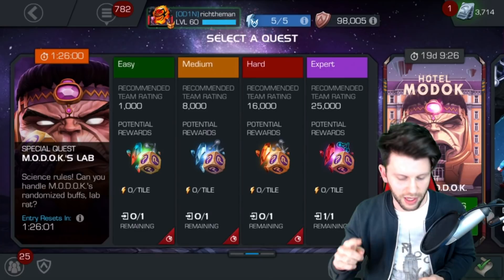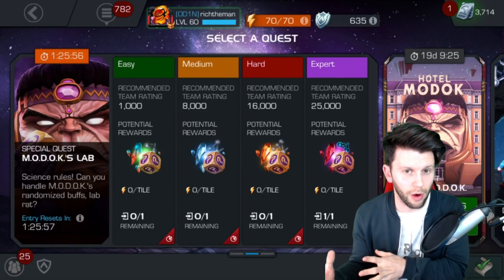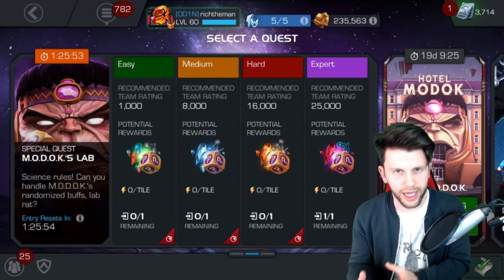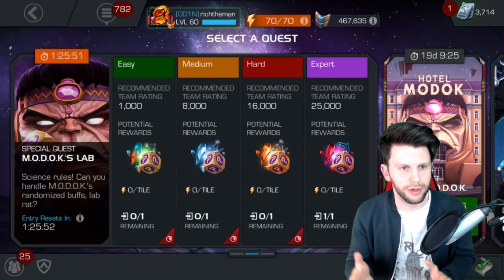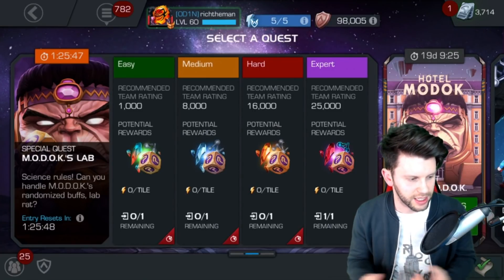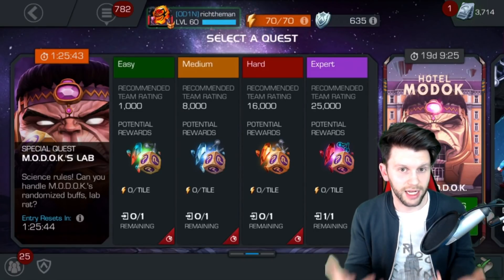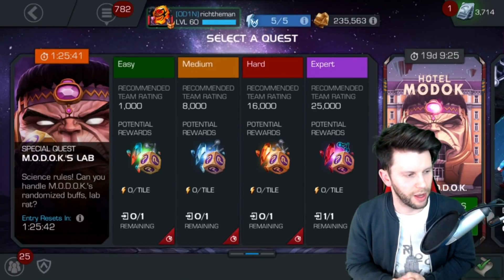The next thing is 5-star shards. If you do a large amount of it between now and the 3rd of January, you will get those 5-star shards. With 200 5-star shards being got every time you complete this one and 75 from completing the hard one — it does add up. There are more opportunities than you might think.